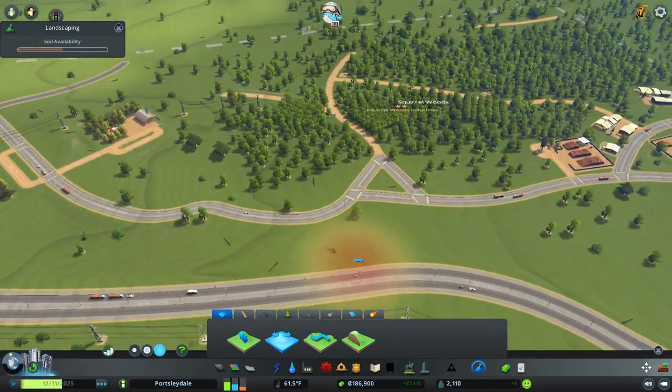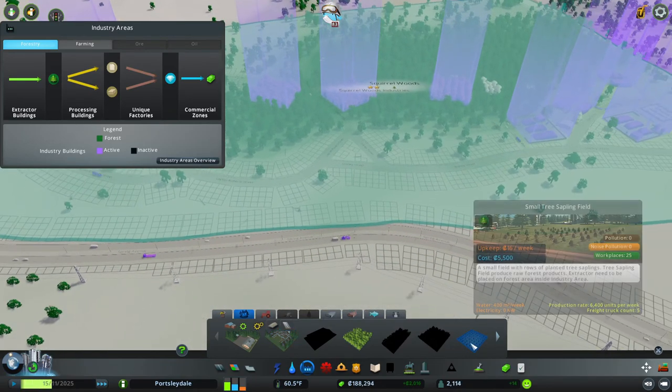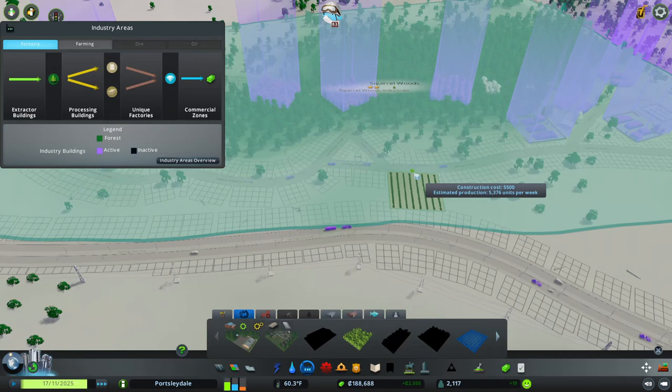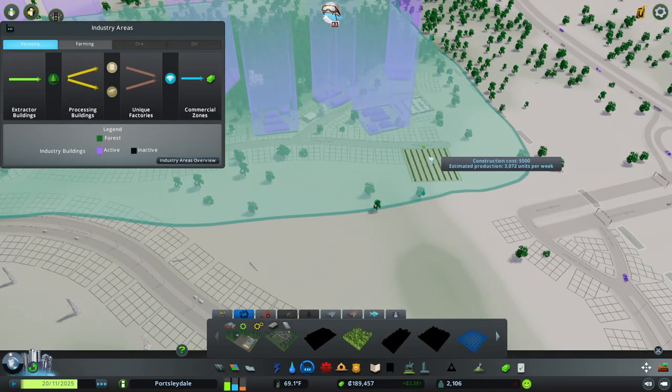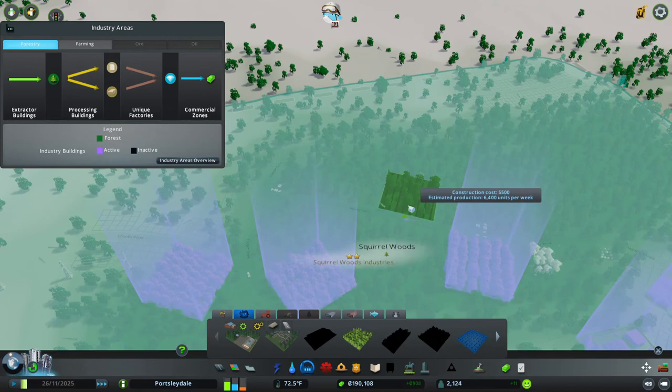We're just going through slowly but surely and gently building these things up. You can see if we put this out here where it's white, you're only going to get a production value of 1,920 units per week. But if we put it somewhere where it's green, we get much more - look at that, 6,400 units - three times the amount from one little area.